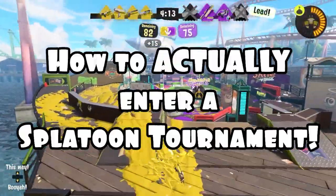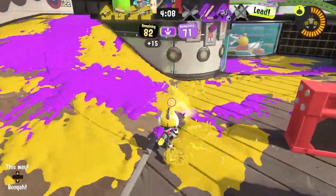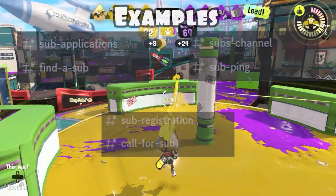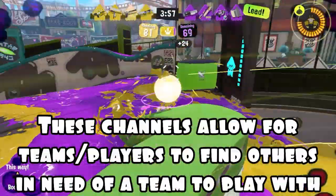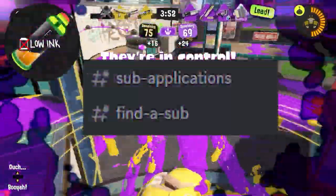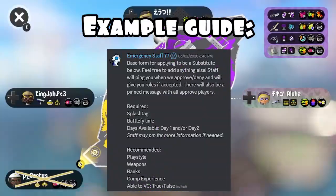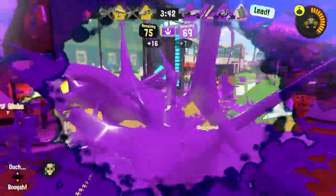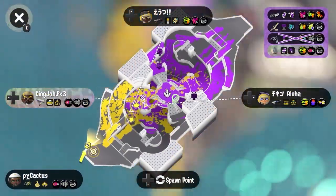Here's how to enter a Splatoon tournament. Step 1 is finding a team to play with. If you're already on a team, you've completed the first step. If you aren't on a team but still want to participate, head over to the sub channel or looking-for-game channel in the Discord for that tournament. If you're interested in trying out for teams to enter tournaments repeatedly, I recommend checking out my video on the Guide to Competitive Splatoon.